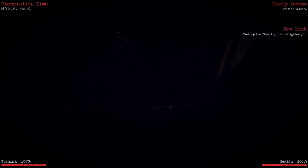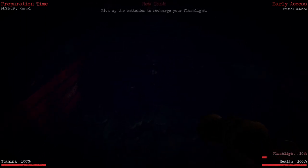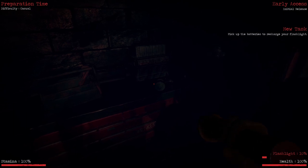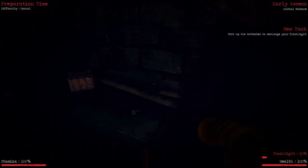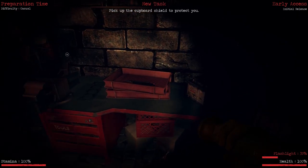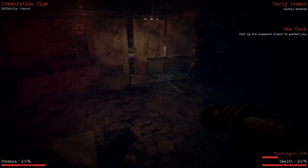This is bananas and we haven't even started yet. Okay, preparation time. Come here — give me that. Oh, ten percent. Pick up batteries to recharge your flashlight. Those are eyeballs. All right, the batteries. There we go — oh, it gets brighter! That's gonna be slightly terrifying later.